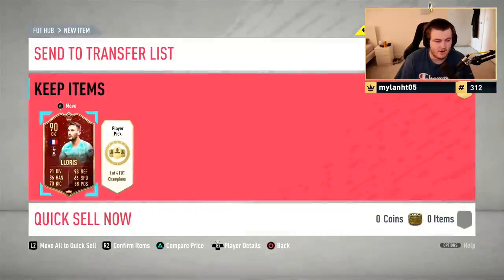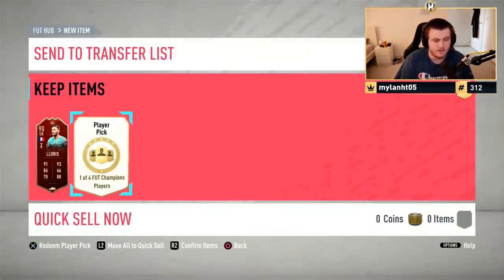First pick is going to be 90 Lloris. Not ideal — not the worst, but not ideal. Interesting. It's not Team of the Season Hummels, but you know, it is what it is.